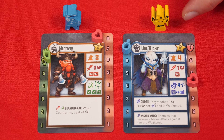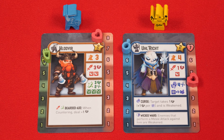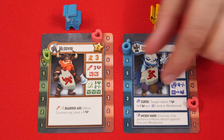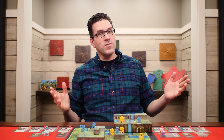When countering, first check for any reactive symbol on the card — these abilities trigger as soon as that unit takes damage, as long as its health wasn't reduced to zero. For example, one ability says that if a unit performs a melee attack against this unit, it is then weakened. Whether you have a reactive effect or not, you may then counter with a melee, missile, or spell attack against the unit that attacked you, as long as it's within range. If the unit trying to counter is already weakened, it cannot counter unless it loses two health first to remove the token. You cannot counter a counter — once a single counter is resolved, the active player resumes their turn.